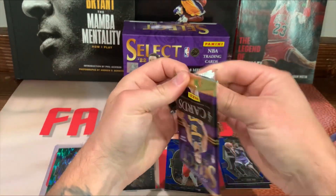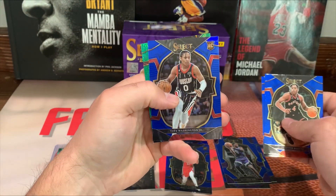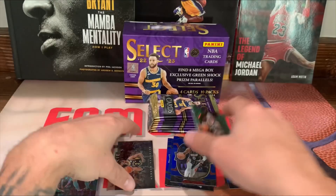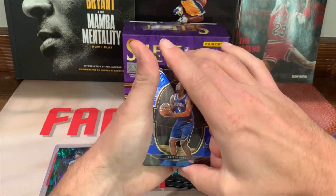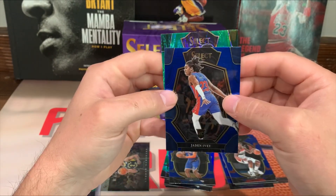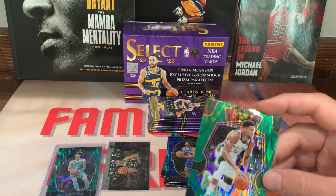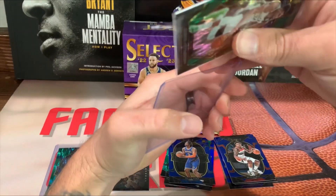Third pack here. We got Scotty Barnes, Kevin Durant, Ty Ty Washington Jr. on the silver blue - got a rookie, Spurs Blake Wesley. Alright, we got Trevor Kills, Bradley Beal, there's a Jaden Ivey on the premiere. Boom, let's go - Giannis on the premiere color match! Definitely take that. We'll sleeve this up. That's two good vets we pulled on the shock.